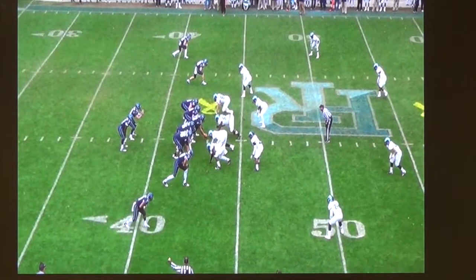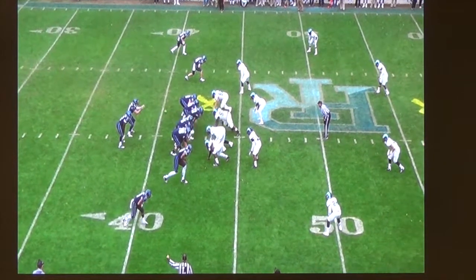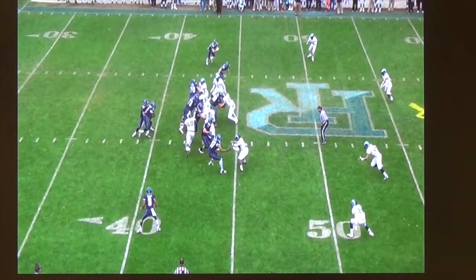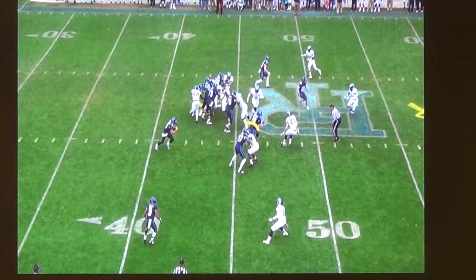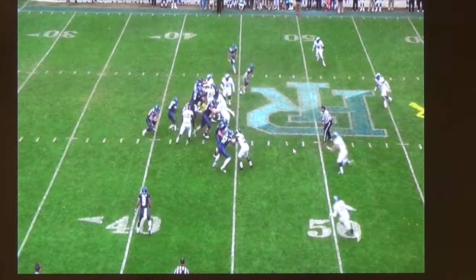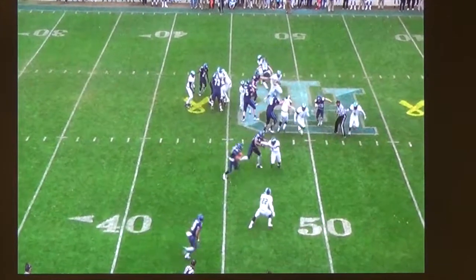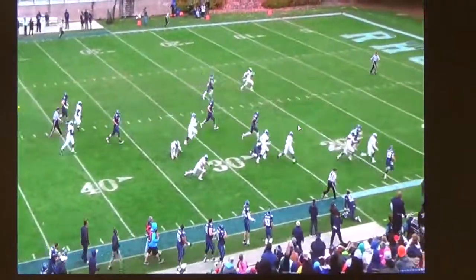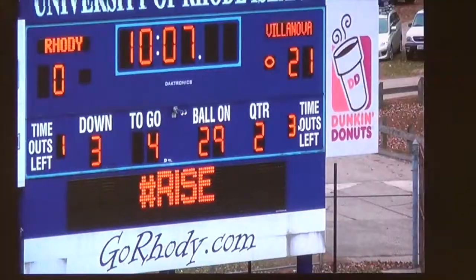And then here we're running zone read left. We're going to crack the quarterback player and smoke this guy as our pitch guy. So it's a double option. He takes the dive — we're blocking the quarterback player with the X. Again, same thing we talked about — why smoke better than retrace? Because this guy's rallying outside the numbers. The safety fits inside, so the tackle works up to the safety, which never ever happens. So in this situation, why not throw the smoke? In two-by-two, will you throw a lot of smoke? We will.